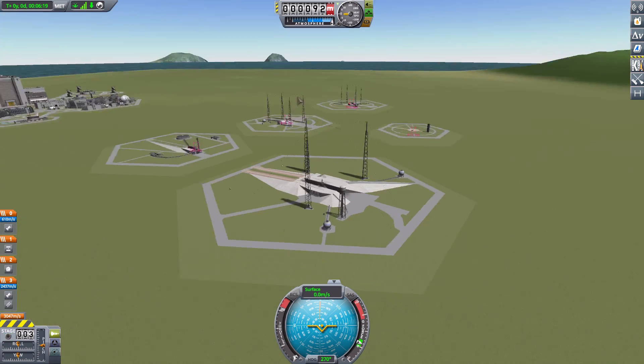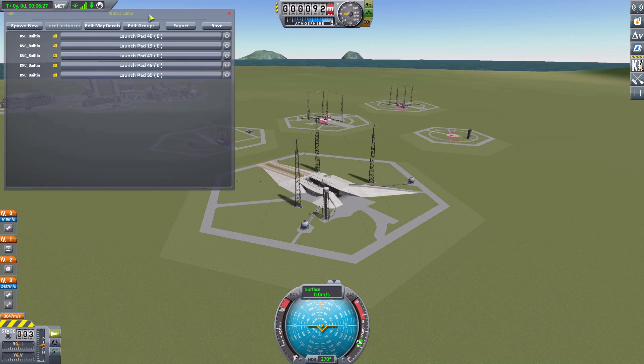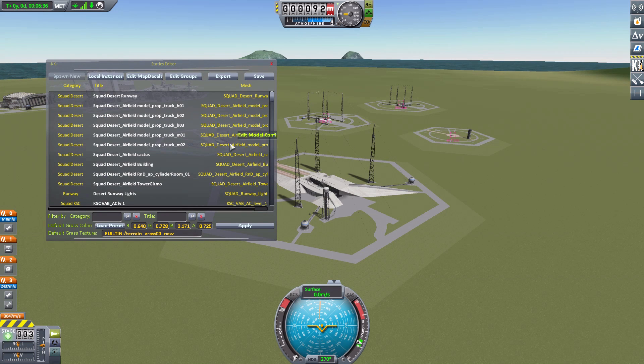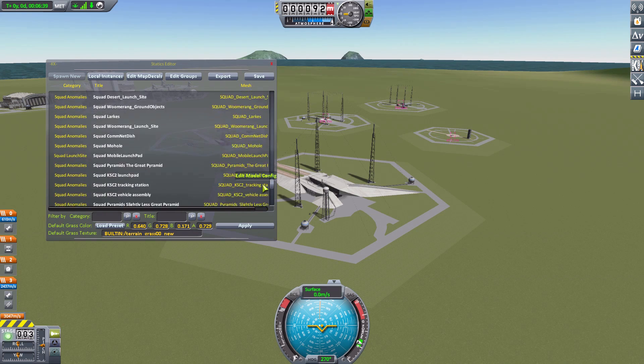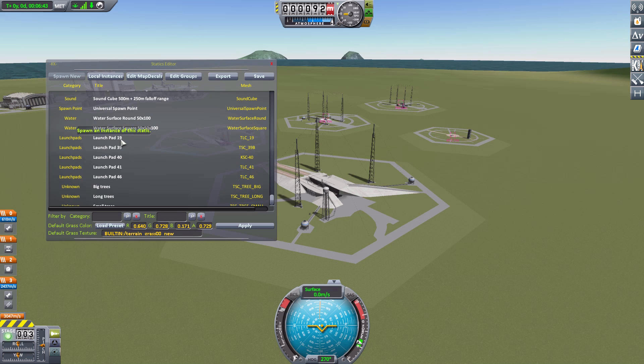If you've never worked with Kerbal Constructs before, they're very easy to place in the world. All you have to do is hit Ctrl+K to bring up the Kerbal Constructs menu, and you can either edit your existing ones or spawn new ones. You'll find the Tundra pads pretty far down the list — here they are: Launch Pad 19, 39, 40, 41, and 46.